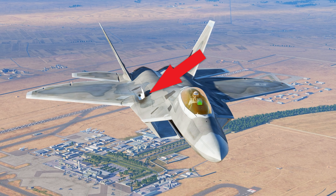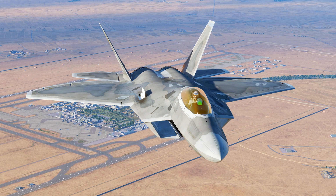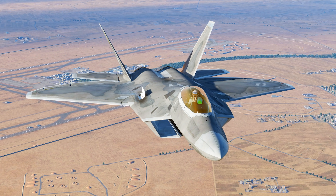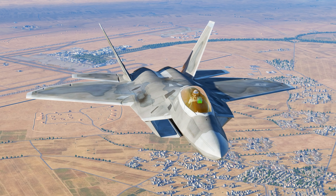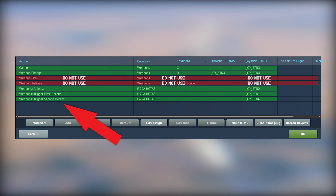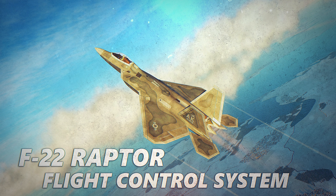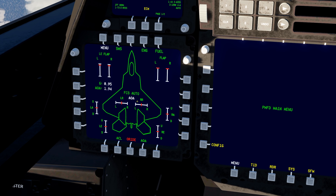The F-22 has a two-stage trigger with a first and second detent. The first detent opens the gun bay door; the second detent fires the gun. If you don't have a two-stage trigger, just bind the second detent — it will automatically open the door and fire. To select the gun, press the C bind as with other FC3 planes. The binds are called Weapons Trigger First Detent and Second Detent, found under the F-22 HOTAS category.